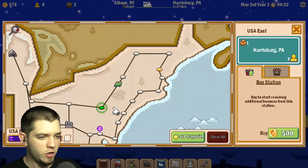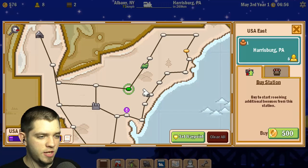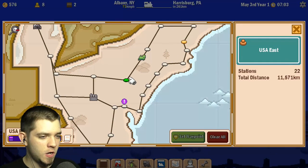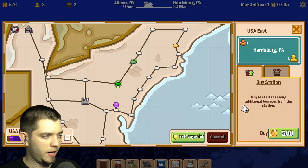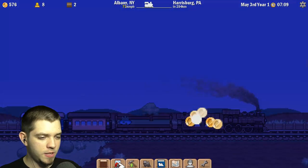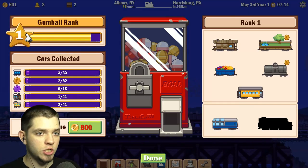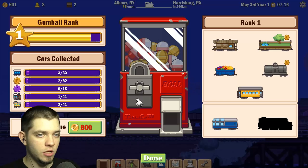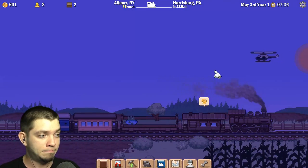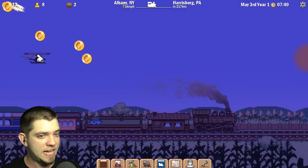Harrisburg is so far away — holy crap, it's gonna take an entire year to get there. At least we have Concord bought. You can buy Harrisburg but there's no need to, because we're gonna buy an engine which will be super fast. We're gonna probably increase our gumball rank as well and it's gonna be great.